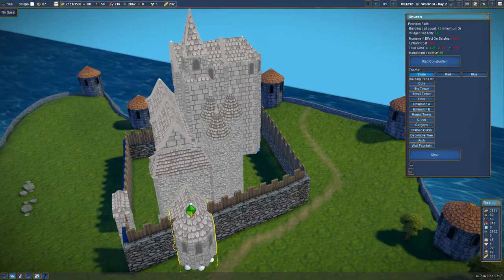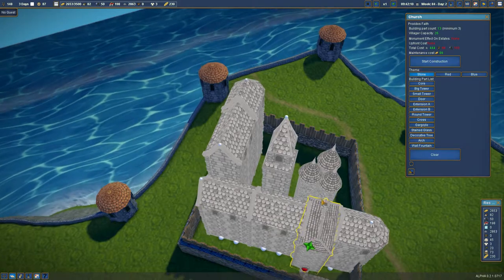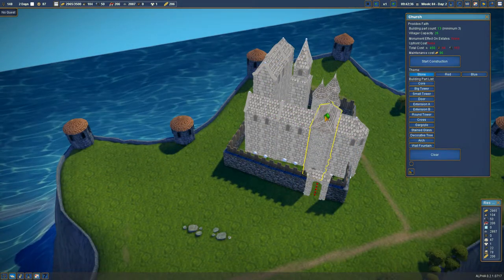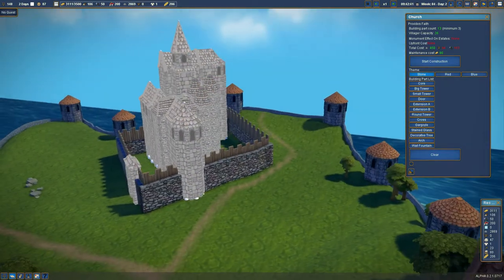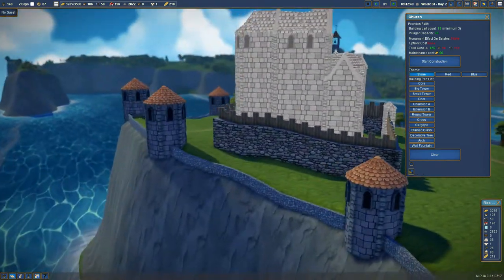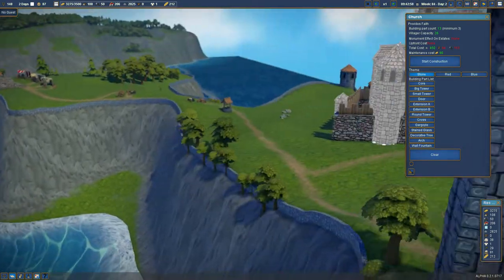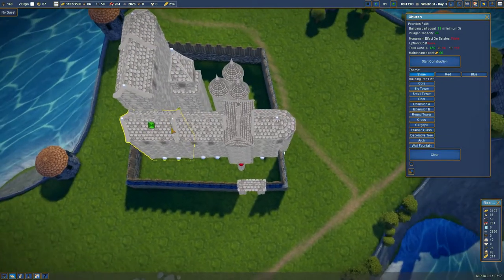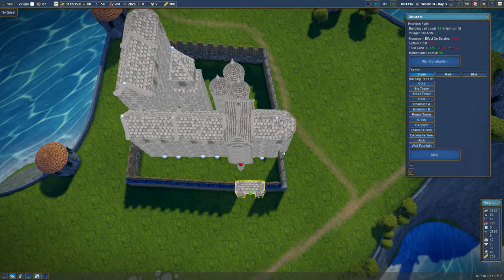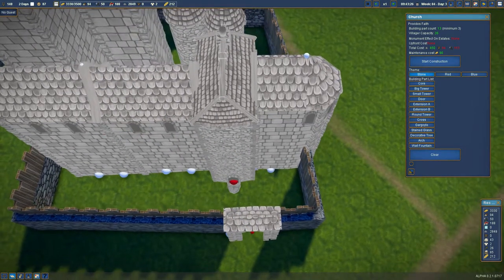There's the overlook there and here's the overlook here. He's going to want to look at his people and spy on them. I wanted to grab this piece and twist it a little bit - that's going to be difficult. I can't grab the wall at the moment because I'm in construction mode, so let's close this and grab the wall.